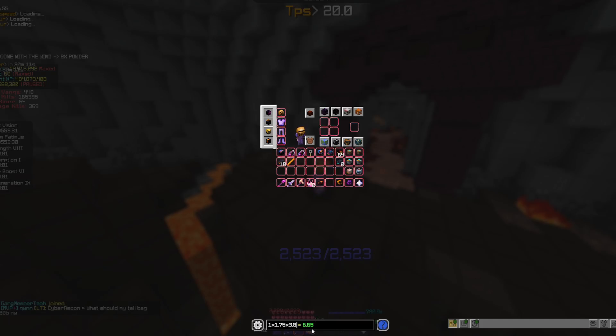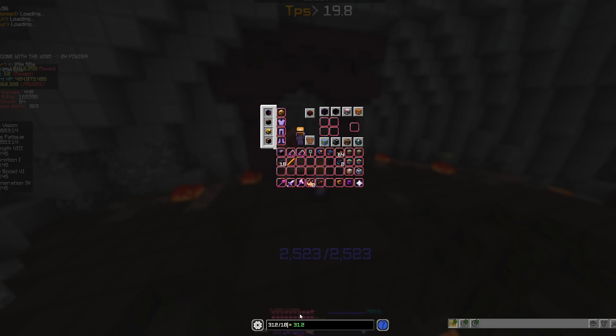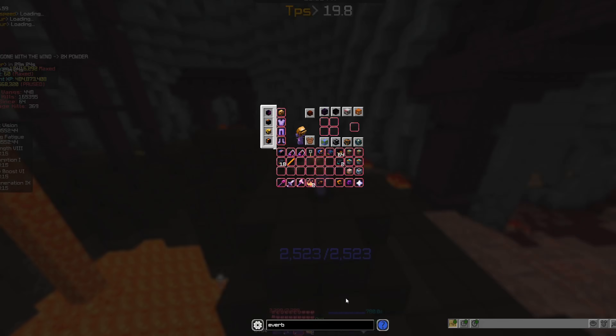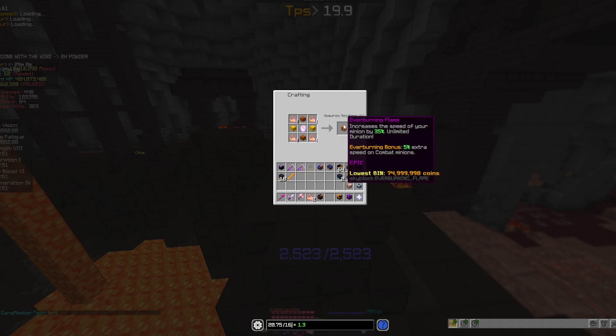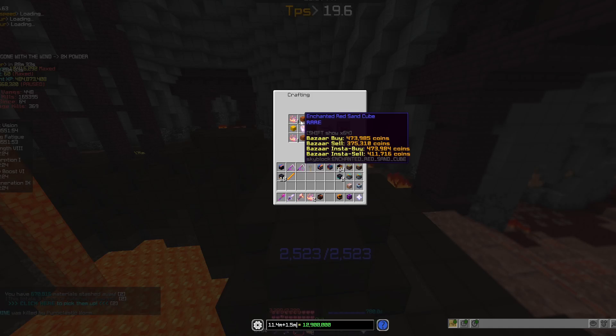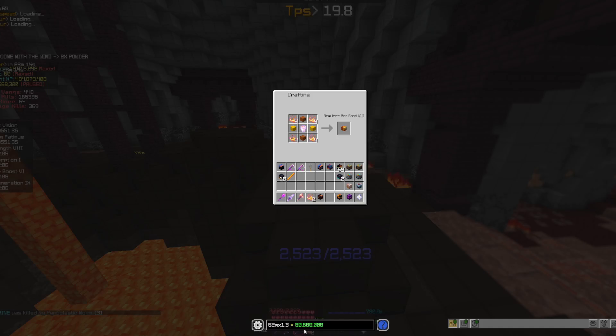My actual chance of obtaining a flame from one Cinder Bat is 6.65%, which is pretty good. If you do 312 kills an hour divided by 100 - representing 1% of your total kills - then multiply by the 6.65% drop chance, you should be getting about 12.75 flames an hour. The Ever Burning Flame requires 16 to craft, so you're able to craft 1.3 of them an hour. The cost of materials is about 13 million, and at 75 million sell price, that's 62 million profit per flame, multiplied by 1.3 equals about 80 million coins an hour.